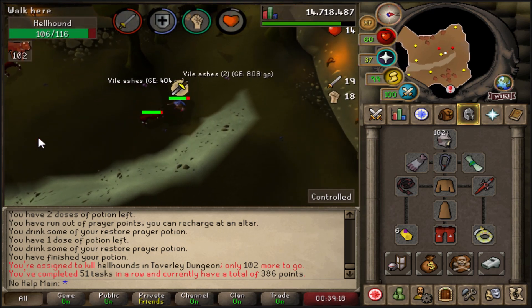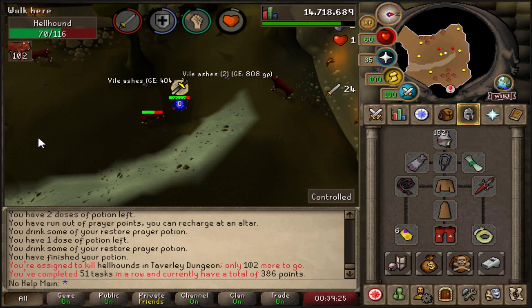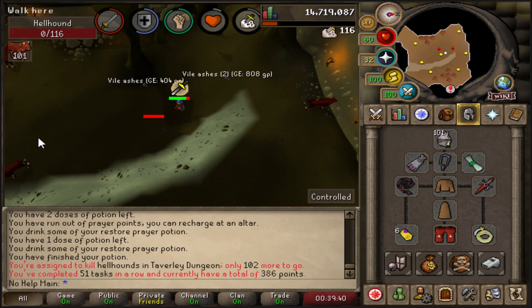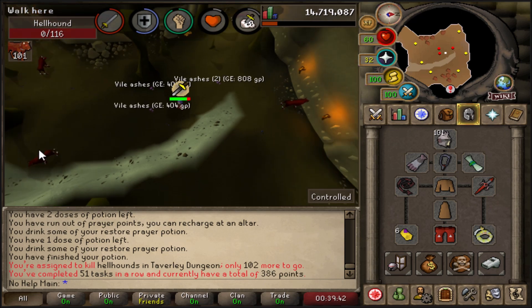The basic Slayer Helm provides a 15% increase to damage and accuracy with melee while on task. It speeds up your slayer tasks immensely, and you'll end up using it with every single slayer task regardless of where you are. It's also a decent helmet off-task. Get this unlocked as soon as possible, especially if you plan on doing a lot of slayer.